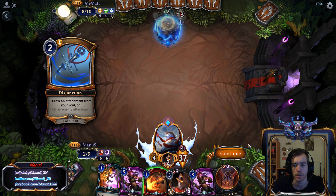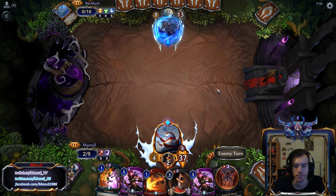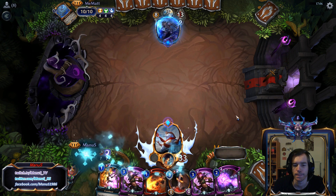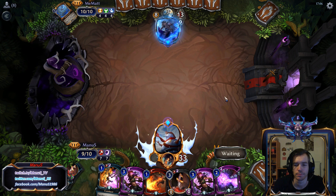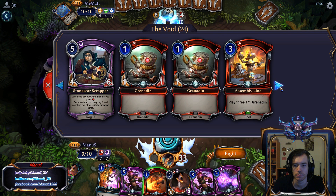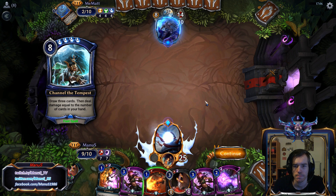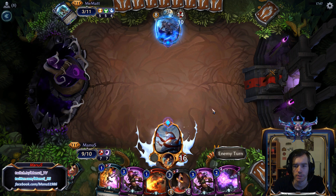We have so many blanks. He is getting back the sword, which is pretty bad for us. But we could draw like a gearcruncher into a Kallus and just kill him or almost kill him. This is not good enough — we need a gearcruncher basically. I just checked how many units we have. It's basically a gearcruncher now or bust. And even then he might just have another disjunction and the game is over.